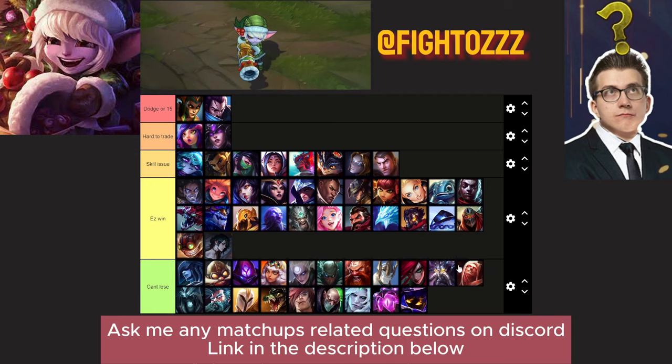Let's quickly talk about Tristana matchups. At the bottom we have the can't-lose tier — pretty much all these champions don't have CC, are very susceptible to your jump combo, and you can jump on them at every stage of the game, or you simply outrange them. You have complete control of the lane. It feels like you can either play to scale, play to solo kill your laner, or play to get plates against champs like Katarina, Kassadin, or Singed.